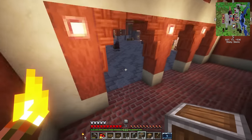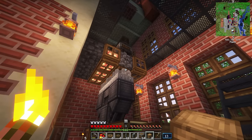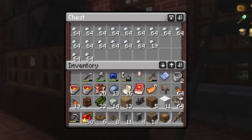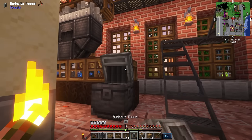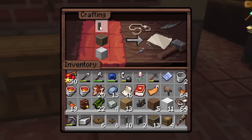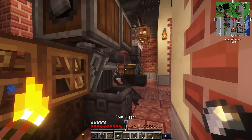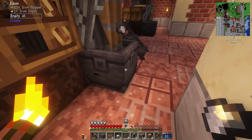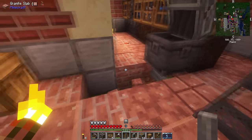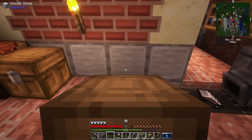It was finally time to get some practical use out of this andesite factory. With all the stuff we were now able to make, I decided to start upgrading our iron farm across the street. The iron farm was great, but it would only make nuggets and I'd have to spend a lot of time combining them into ingots. With all the materials now at our disposal, it was time to automate that process. With items fresh from the andesite factory, I began making upgrades to the iron farm that were really way overdue. The process was slow — very slow — but as long as the job was getting done automatically, it wasn't going to be a problem.